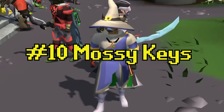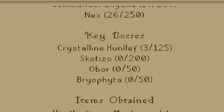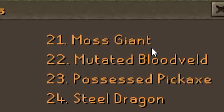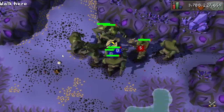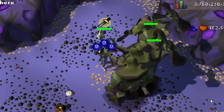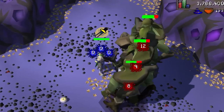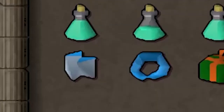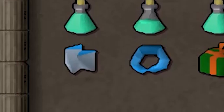Tip number ten is for anybody that plans on comping. In order to comp, you're going to need 50 Bryophyta kills, which is going to require you to get 50 Mossy Keys. The best way I've personally found to get these keys would be to barrage clump Moss Giants in the Catacombs. Once you've got them all darted and aggroed on you, all you have to do is bring them over to make one big clump, put on your staff, and bada-bing-bang-boom — you have got one giant mass of Moss Giants. By using this method, you are not only gaining Mossy Keys, but you are also gaining Totem Pieces used to kill Skotizo, which is also a trim comp requirement.